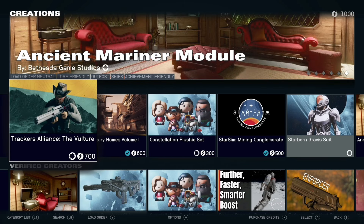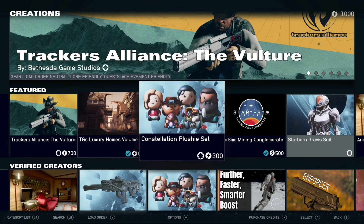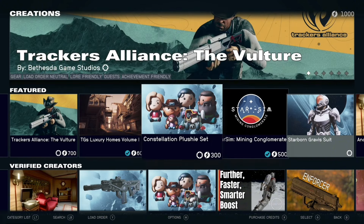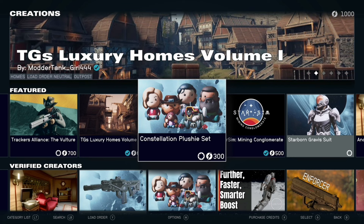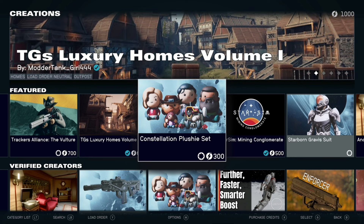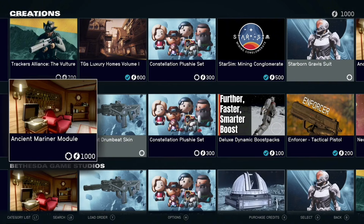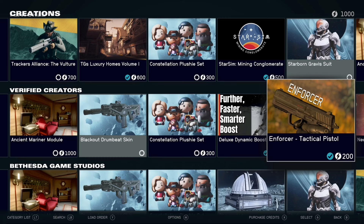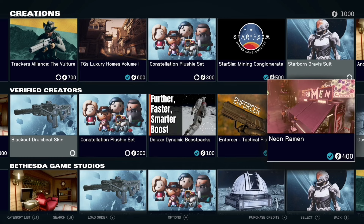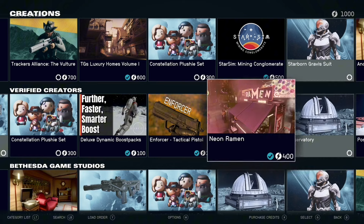As you can see, some of these have a little vault logo — more commonly just referred to as Bethesda's logo. That logo on a mod or creation means that Bethesda themselves made it. The ones that Bethesda makes are fully compatible with the real game, and there should be no problems with installing and using them.